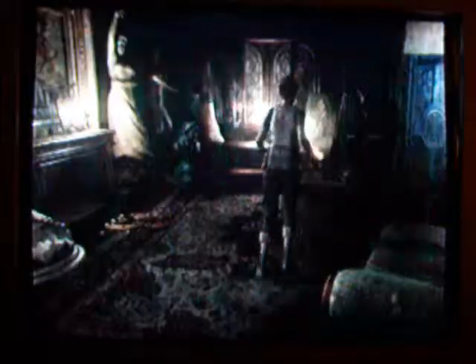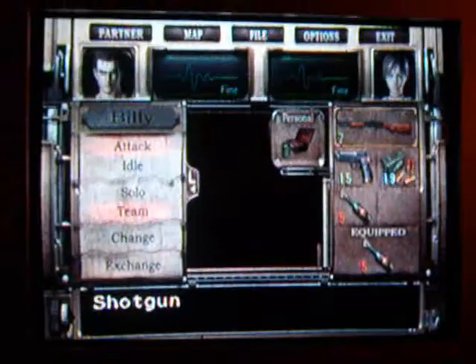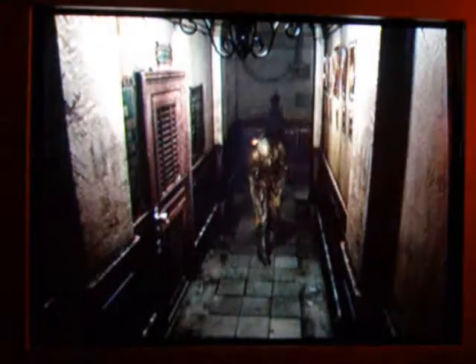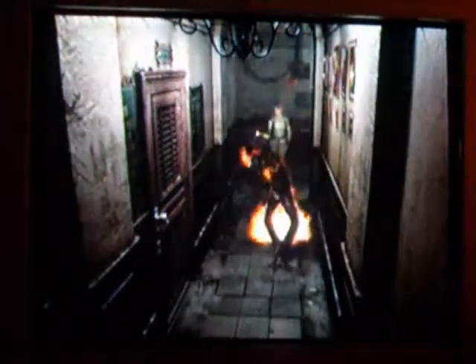I just want to let you guys know that you're going to be running into a lot of items in the next area. In all honesty, I should have had Billy drop the grenade launcher, but it has grenade rounds in it. You hear that music? That means there's a leech zombie, so I'm going to try to get some cheap shots in on him before he notices me.